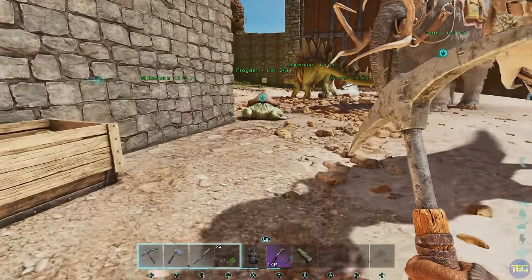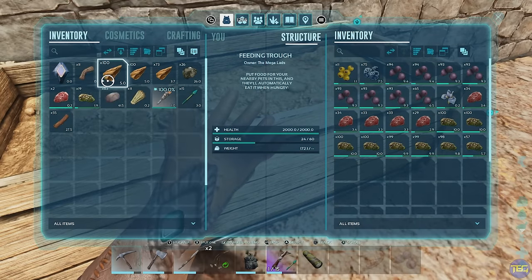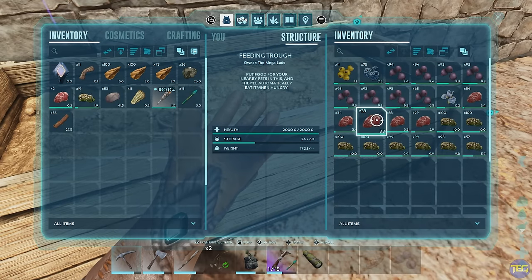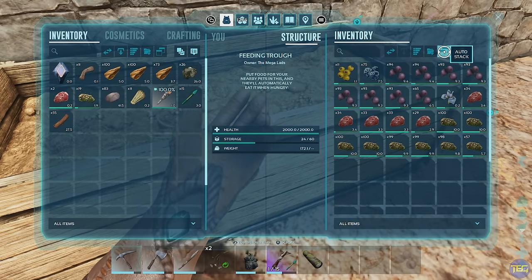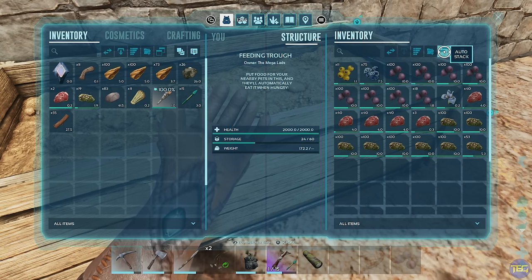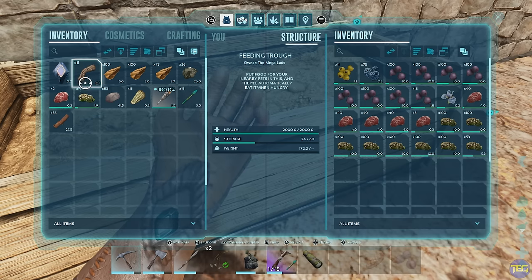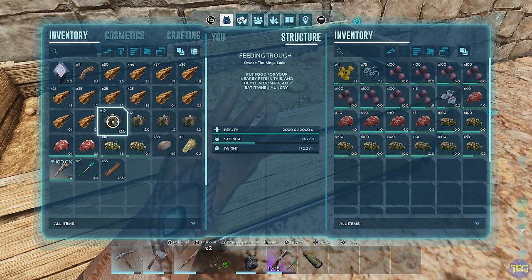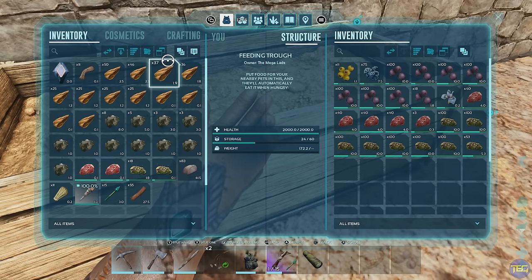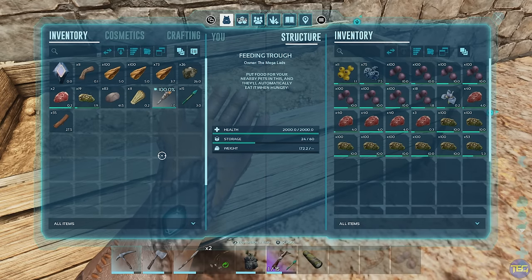Another handy control to know about in your inventory is the auto stack button. If you want to restack items — say in a feeding trough — get them all back to max stack size, go up to the double window icon that says auto stack and click that. It's going to restack everything neatly together. You can also do this in your own inventory if it's a mess of little split piles — click it and everything is stacked to the minimum number of stacks possible.